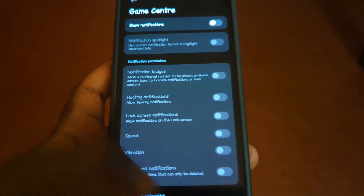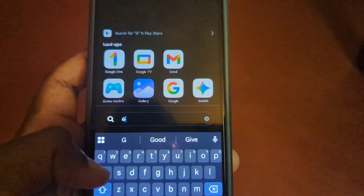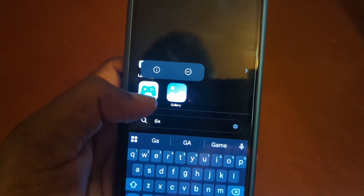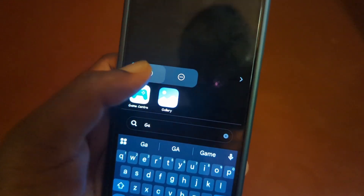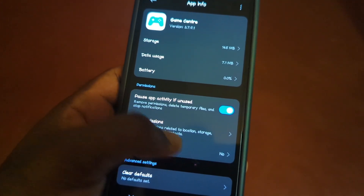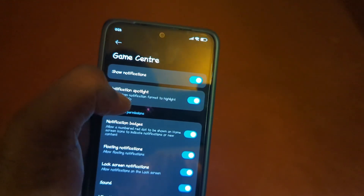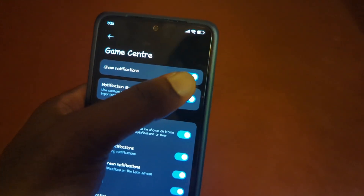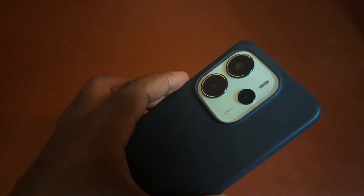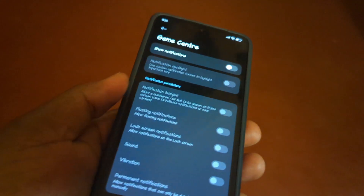That is the first method of solving this problem. The second option is you can actually search within your apps list for the Game Center, then long press on the app, then tap on the 'i' option right here. When you tap right there you'll access the Notifications section — make sure the Show Notifications option is toggled off. Now you won't be bothered by the Game Center notifications on the Redmi Note 14. A sub to the channel would be nice.